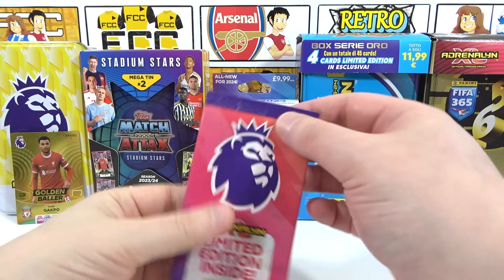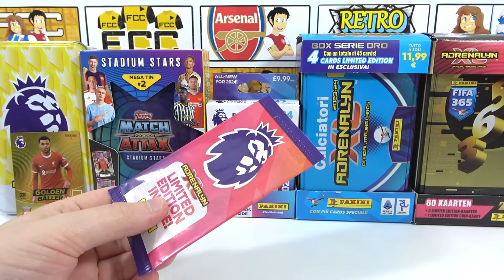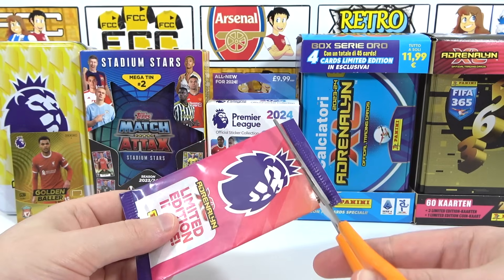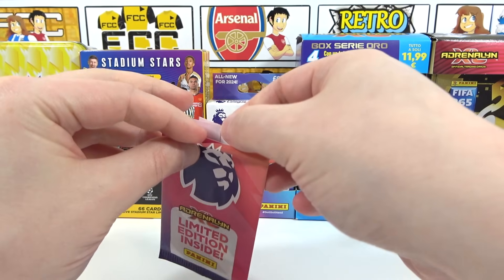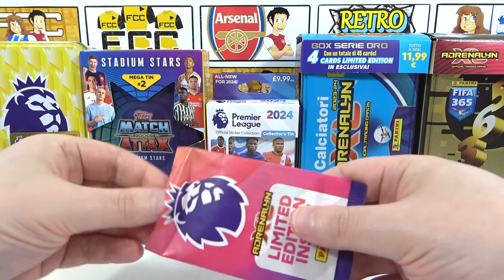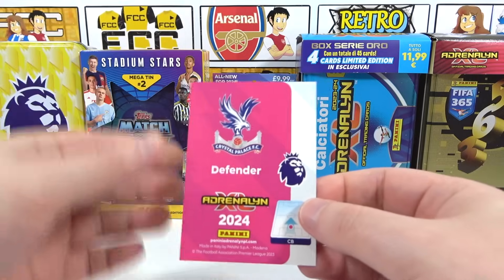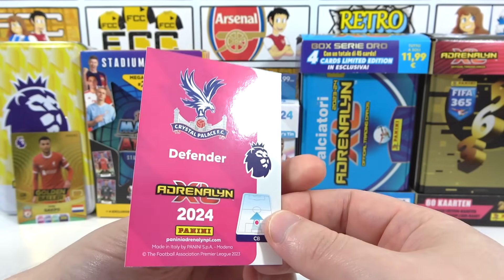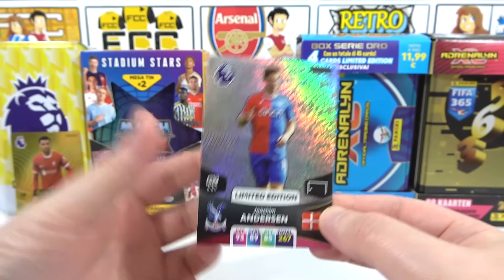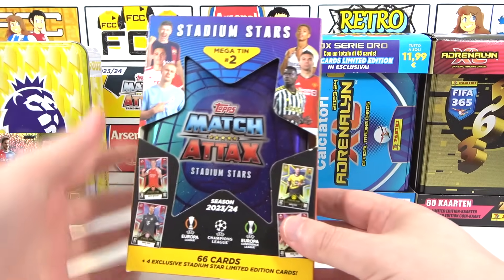That leaves just the limited edition pack — it could be a signature or even an autograph if we're super lucky. We reveal a Crystal Palace defender, Anderson, and it turns out to be just a standard limited edition. Well, it's boring, but there we go. That's our first tin out of the way — rated two out of ten.